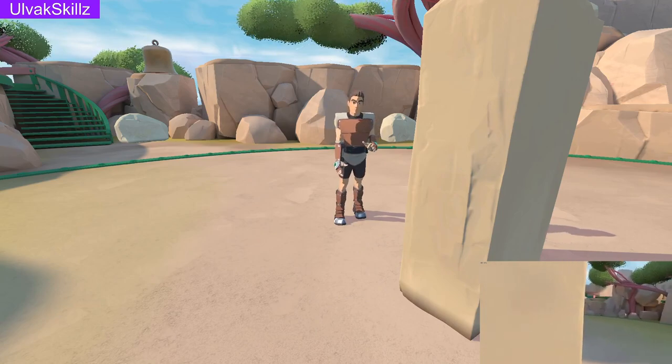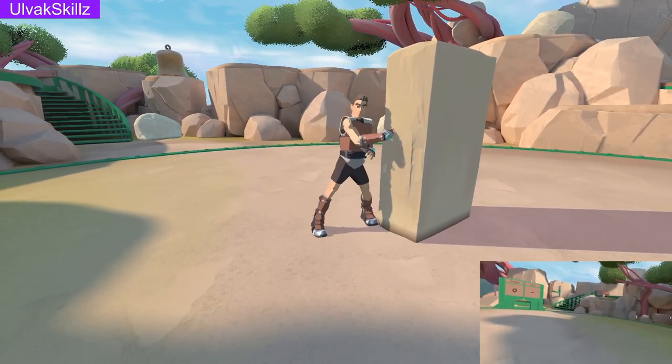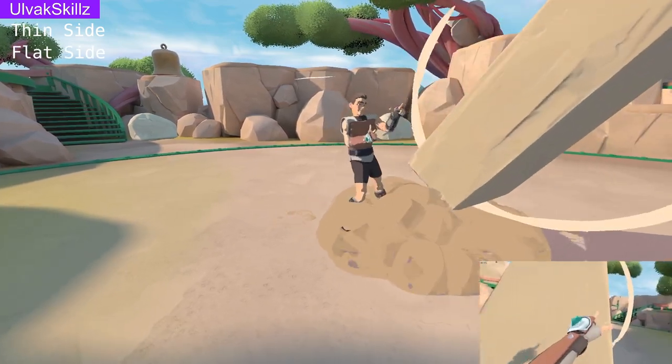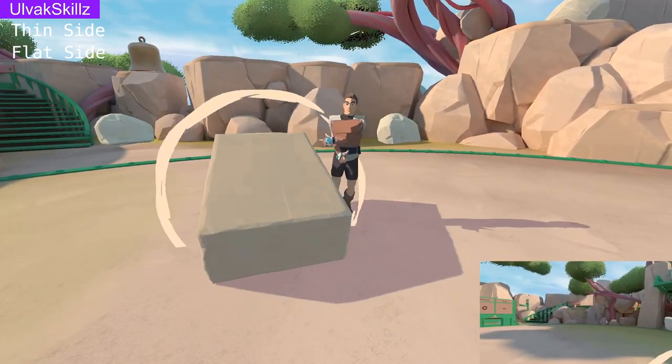A wall has three sides, so we're going to need to fly on the thin side — like the pillar — the flat side for the wall, and the top or bottom side.